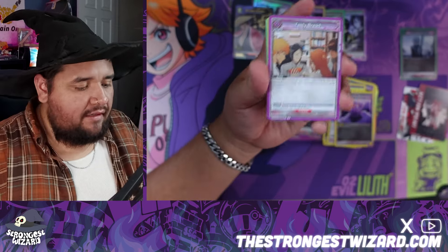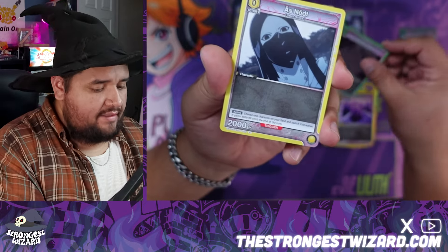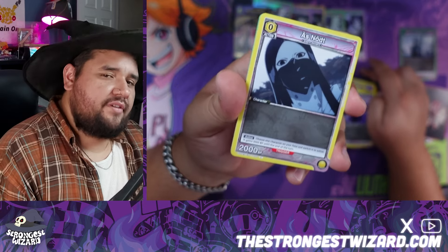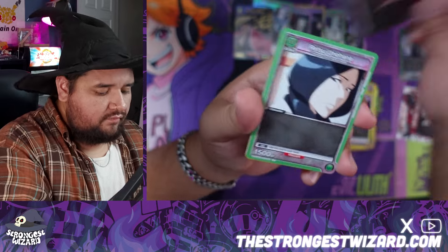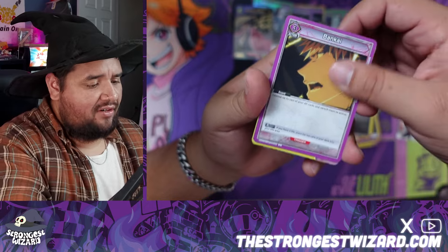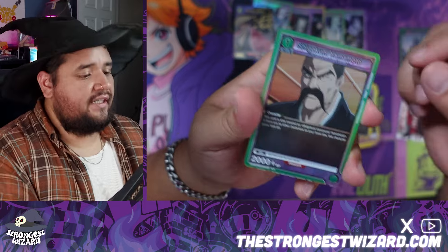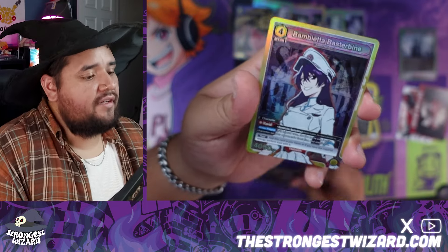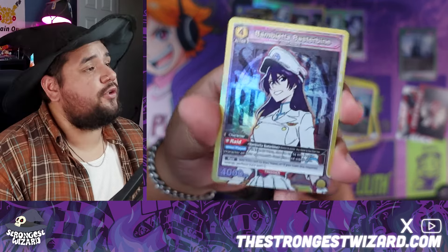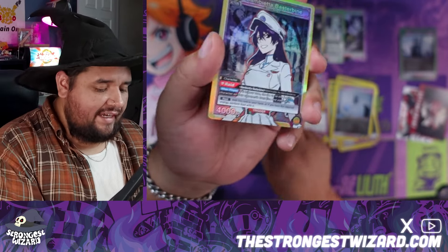All right, last pack here. It is very possible to have two alternate art cards in this box. I only have five super rares so far, so this pack should have a super rare. If it doesn't, it has an alternate art — that'd be amazing. I'm surprised we got our alternate art in the last two packs — that's pretty awesome. Thank you guys for checking this video out. Our last card is part of the Quincies — really cool — and this is just a regular super rare, so unfortunately not getting any Ichigos.